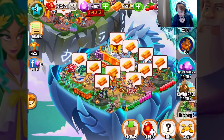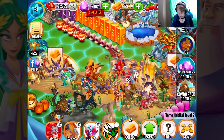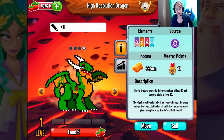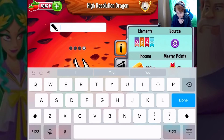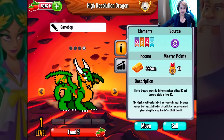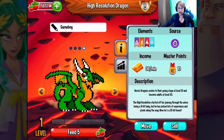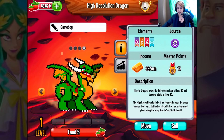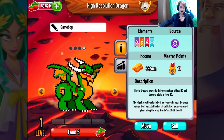I'm glad we got it. It is a four-element dragon — element of lightning, element of fire, element of cold. The high-resolution dragon started off his journey through the wires being an 8-bit baby, but he's picked up a lot of experience and pixels along the way. Now he's a 32-bit beast.